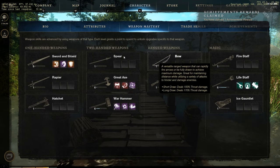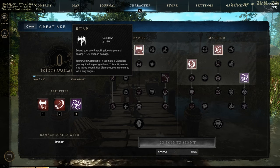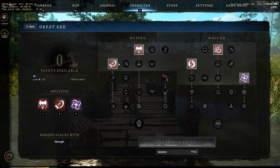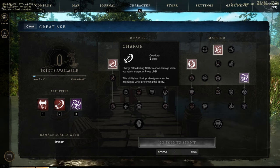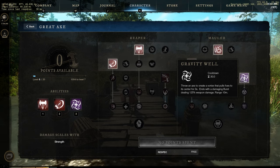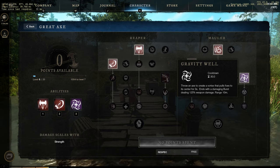Weapon skills — let's check the Great Axe first. First skill is called Reap: extend your axe 5 meters, pulling an enemy to you and dealing 110% weapon damage. Second skill is a gap closer called Charge: charge 10 meters, dealing 120% weapon damage when you reach a target, and you cannot be interrupted during the animation. Third skill — probably the strongest one — Gravity Well: throw an axe to create a vortex that pulls enemies to its center for 3 seconds, ending with a damage burst dealing 125% weapon damage. Range is 10 meters.